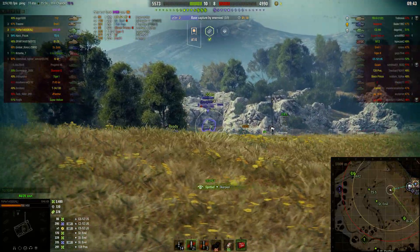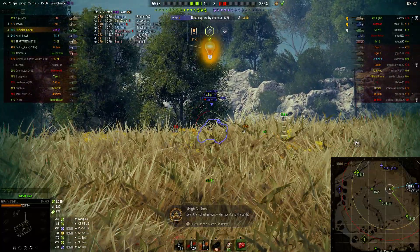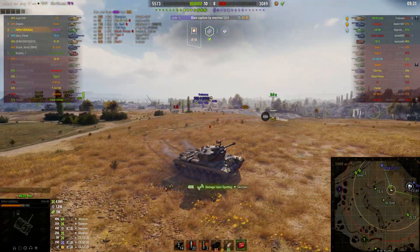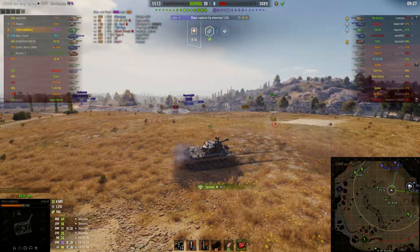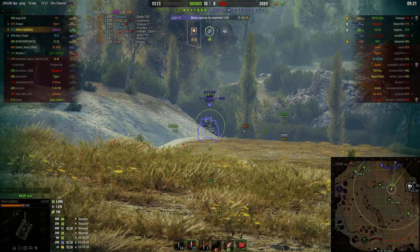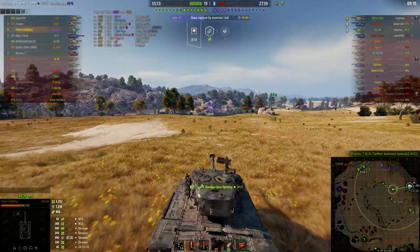It looks like Filiperino — oh, a Scorpion, and that's the unbranded one. He is spotted. The Scorpion bounces off us and he gets a high roll of 359, but he is spotted by somebody off to his left. He's going to go for another shot; the Scorpion pulled back. I think he spotted the M12 on the enemy team and he's going to take that one out — drops the gun, gets it through the gun shield, and the M12 is finally taken out by our GW Panther.